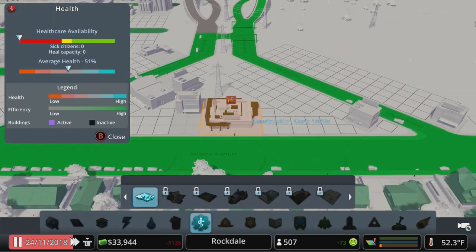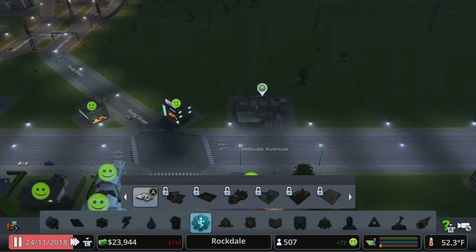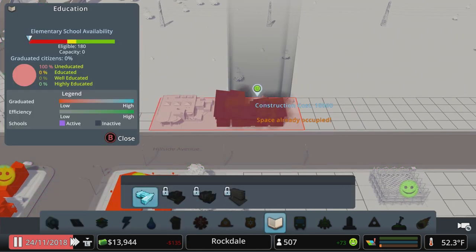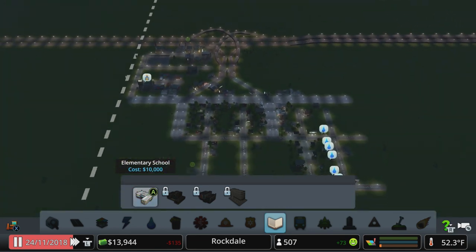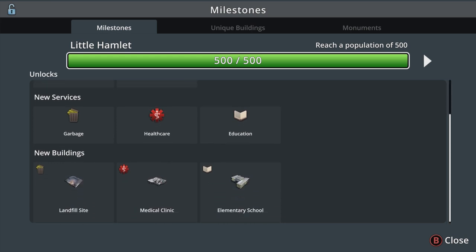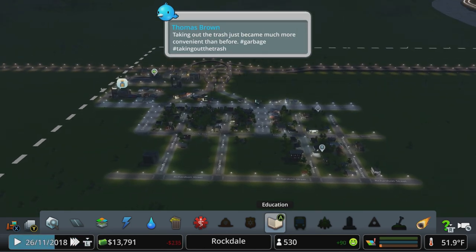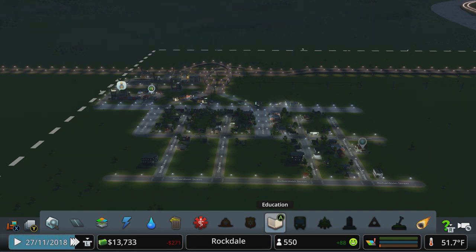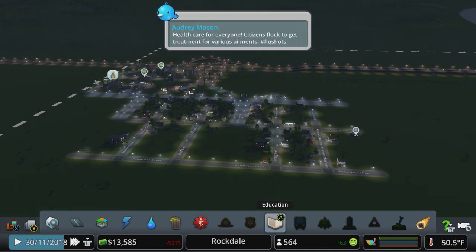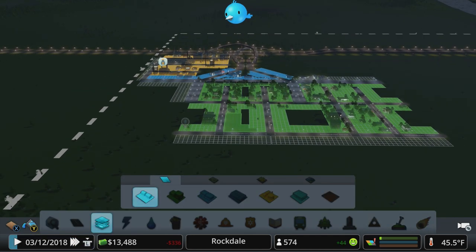We'll find a spot for healthcare — let's go right there. And our first elementary school. So taxes done, first loan taken out, garbage, healthcare, education in place — we are good to go. As you can see, we've got a little bit of money from that population bump. But before I build out our roads, I'm just going to kind of let it do its thing and try to even out the money here a bit.